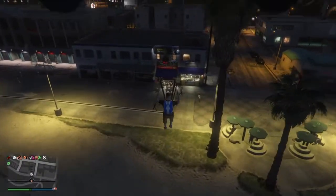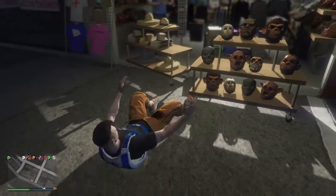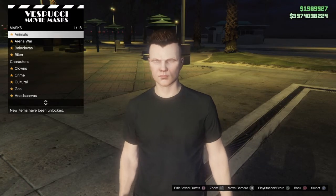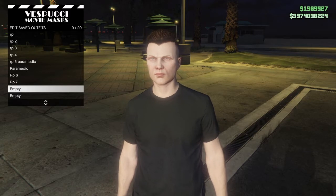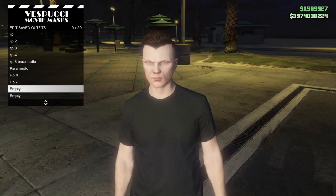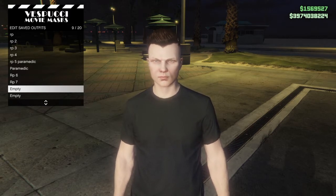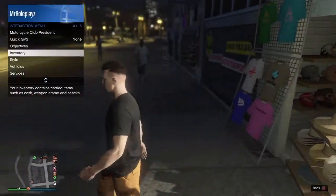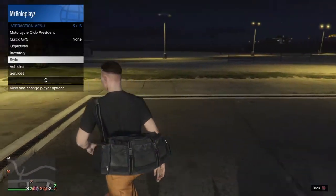When you land, when you get to the ground, you want to spam right on the D-pad. Once you do that, you're going to want to save this outfit. I'll save it as — let's say 'Duffel.' Once that's done, you should have it, and there you go — there's the duffel bag.